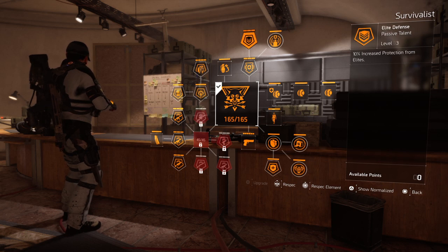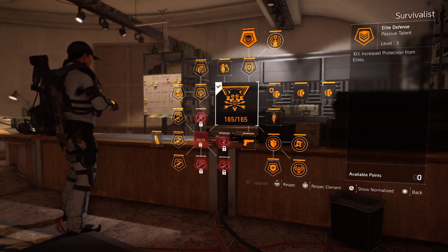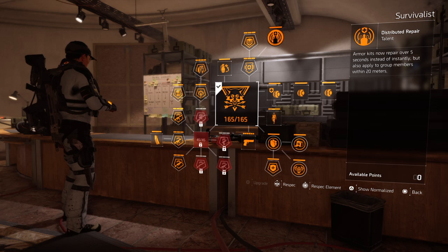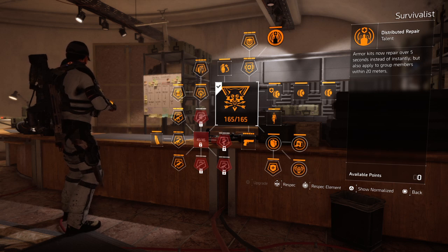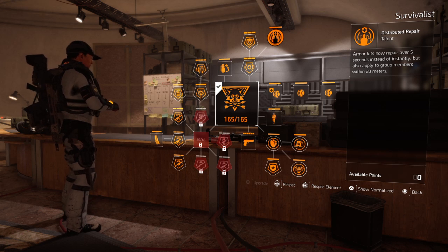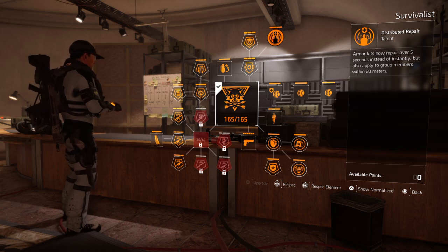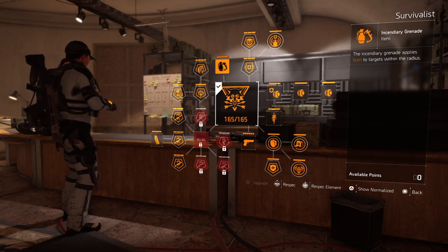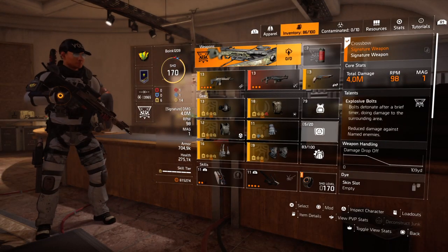Another helpful trait is 10% increased production from elites, because in legendary mode you're facing a lot of elites. The armor kit trait also has a group buff — the DPS guys get hit a lot and run out of armor kits quickly, so when you use an armor kit those members get the buff as well. You also have incendiary grenades to keep people at bay. That's the specialization I would use.